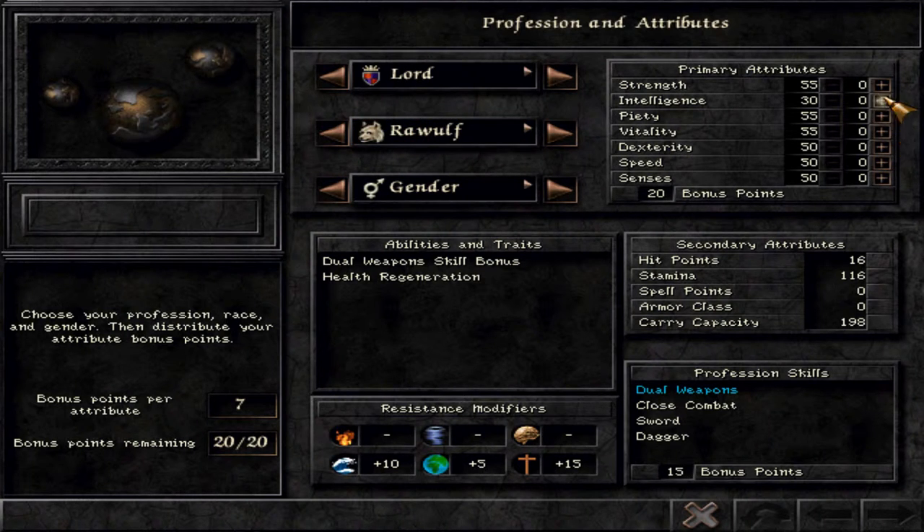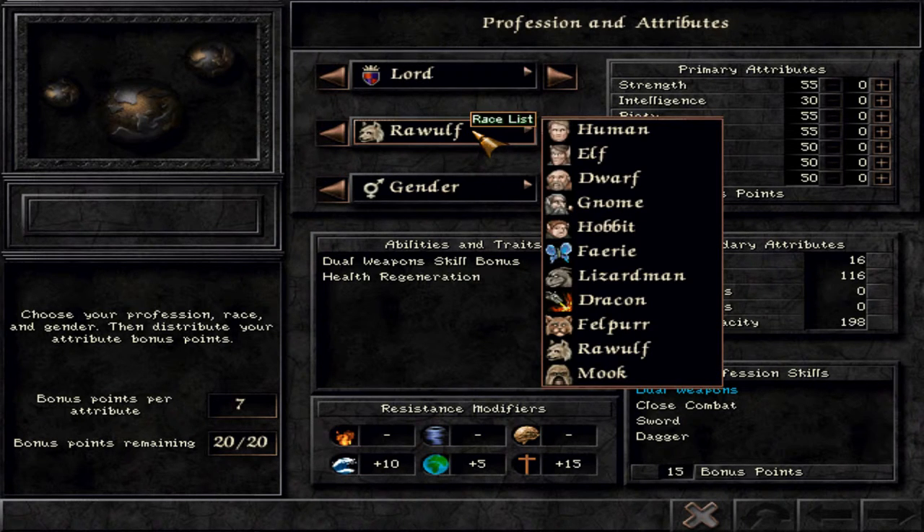Ravulfs also have a very good setup of values for a melee-based lord. They have higher senses than the dwarf, which helps with initiative — always good for a caster especially, but also for melee. Senses also helps with ranged damage. If you put a bow into the lord's hands — which you really should, either a bow or a ranged weapon — there are so many good bows that the Ravulf is an even better choice than the dwarf. But that would be more offensive and would not take advantage of the lord's natural tanking ability.